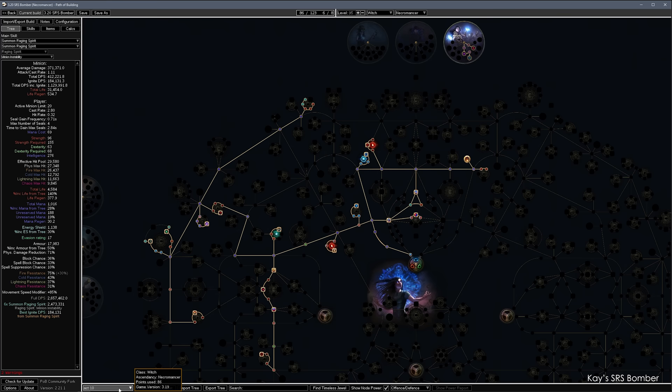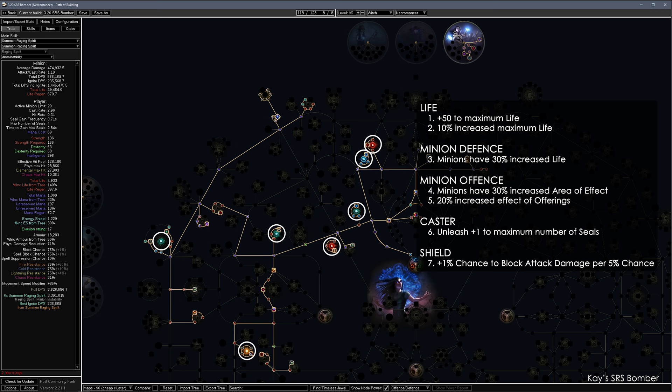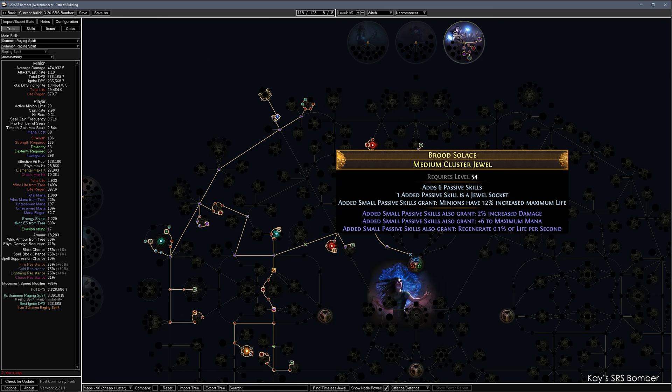Now I'll go over the passive tree and ascendancies. First is the starter tree, and then the endgame tree. For both trees, you need to kill all 3 bandits in Act 2 for the 2 extra points. There are 7 masteries: plus 50 maximum life, 10% increased life, minion life, minion AOE, offering effect, plus 1 seal for Unleash, and extra attack block.